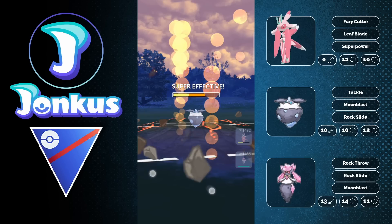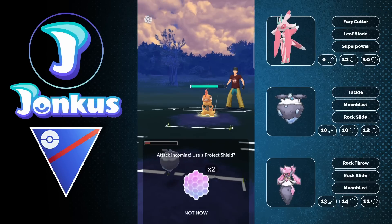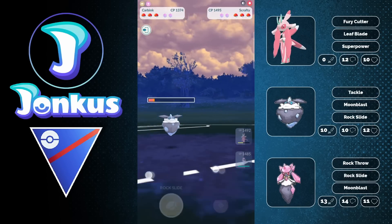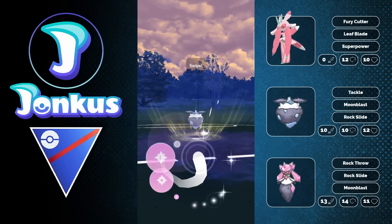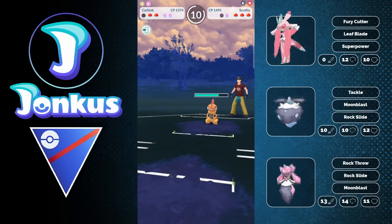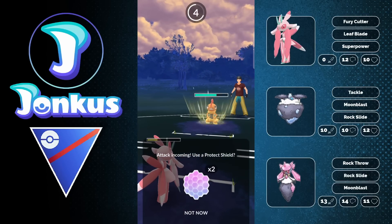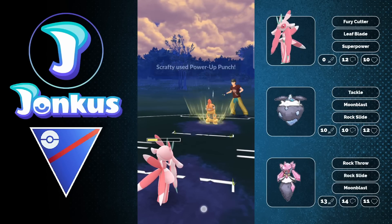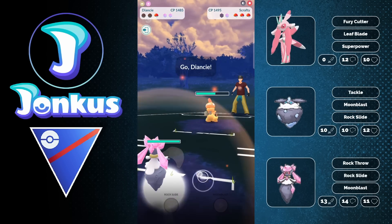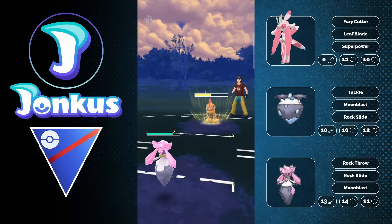We're going to have Lily here as well. I don't know how much we really want to say about Diancie itself. It's a fairly squishy Pokemon — basically just a straight-up downgrade to Carbink, which is a very bulky Pokemon. We're still going to run Carbink today; it's still not fully XL and still my old one, but I definitely got some good IVs already from London Go Fest, where we're currently commentating.